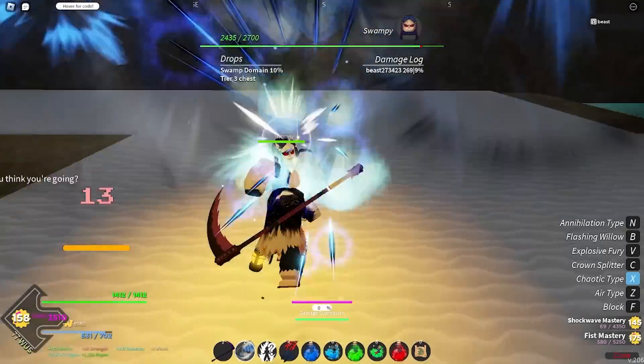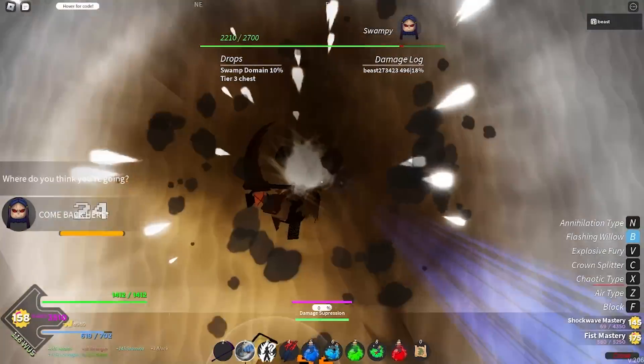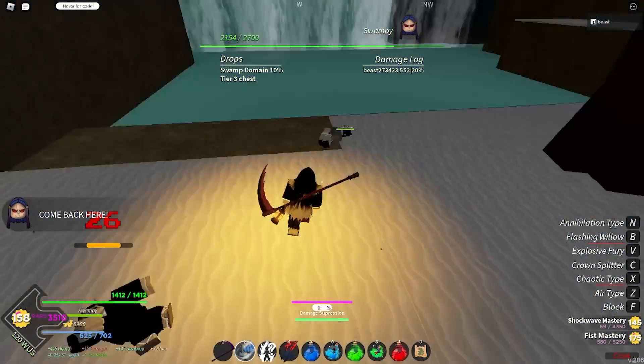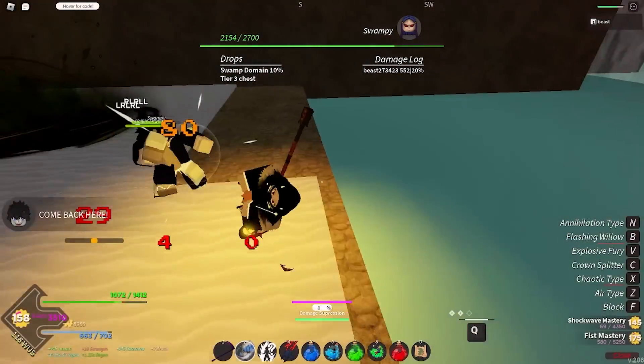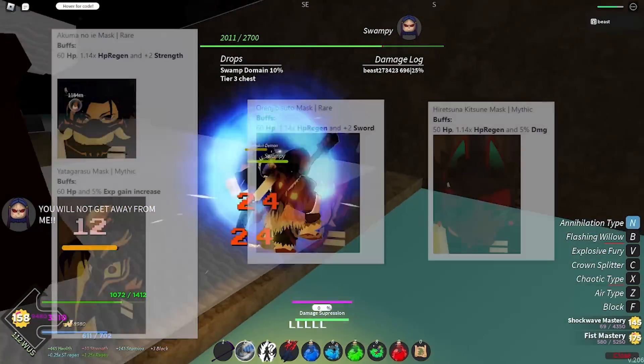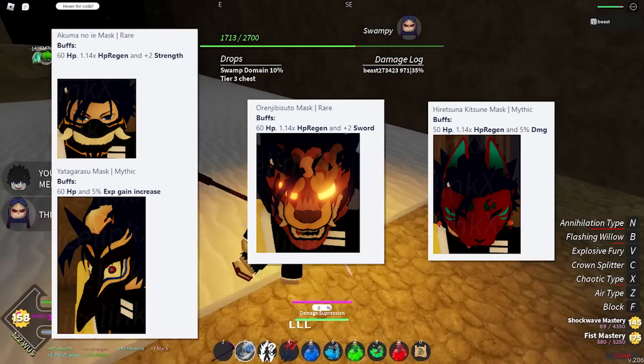These bosses are what you want to do when Rengoku and Akaza are both down. Look at my M1 damage — I do 24 M1 damage with Soryu, and it's not even max. That's how good this mask is. Pretty much 24 M1 damage with just this, and I'll show you guys all the stats of every single mask on the screen, or the pictures of them at least.